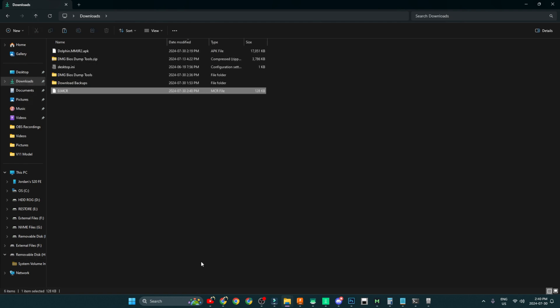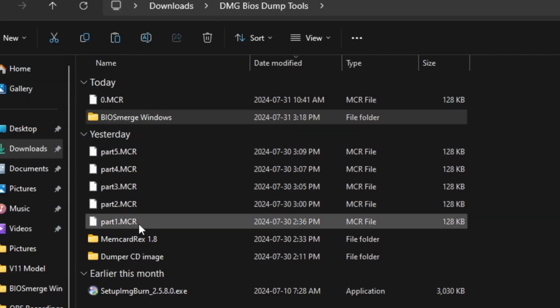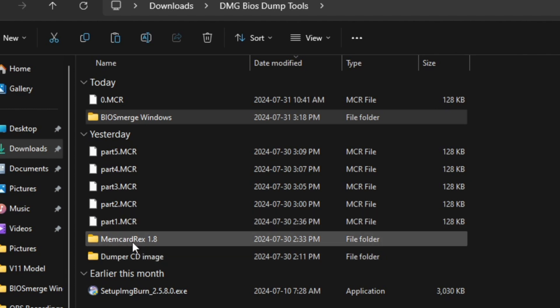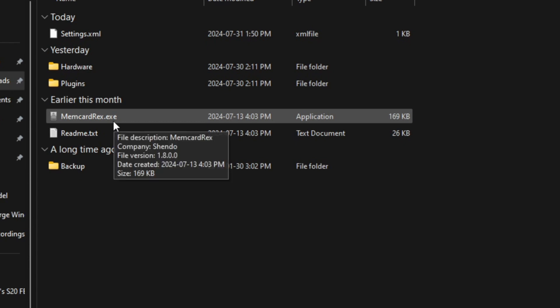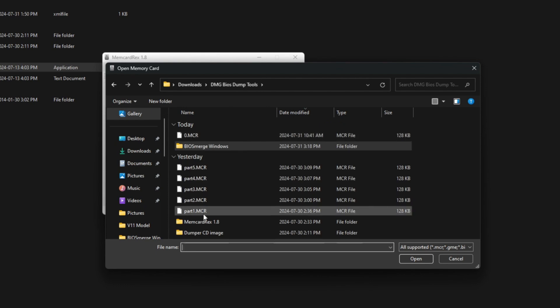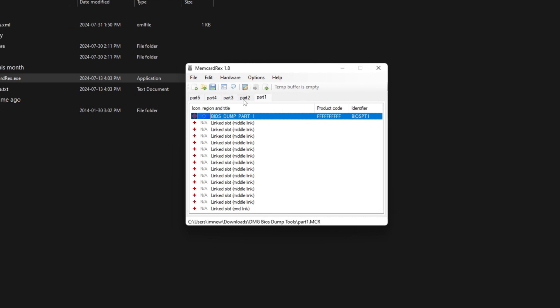Your micro SD card will be blank once again, which is needed to dump all of the remaining parts. Do this multiple times until you've completed all five parts. Now that you have all five parts dumped from your PlayStation, go back into MemCardRex 1.8. Double-click the folder, click MemCardRex.exe, go to File > Open, navigate to wherever you saved all five parts, highlight them all, and click Open. It'll open up five different tabs at the top.